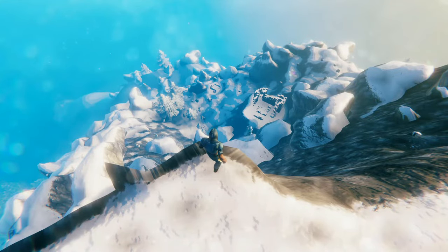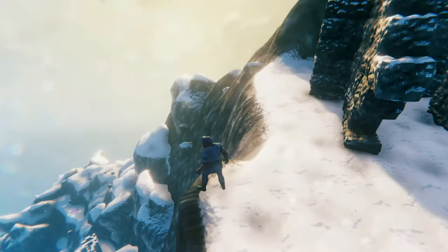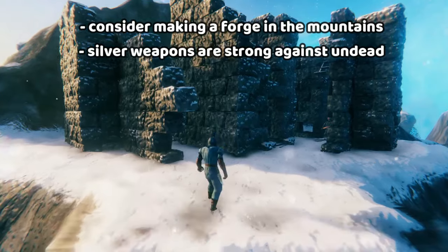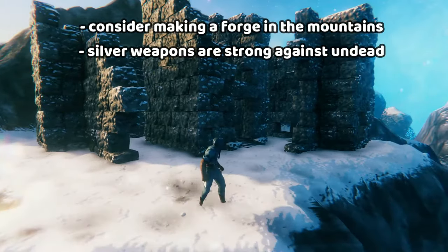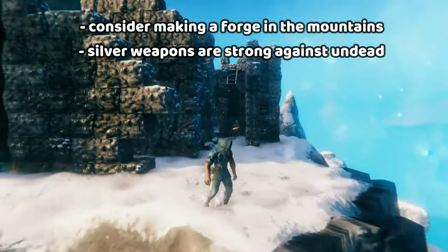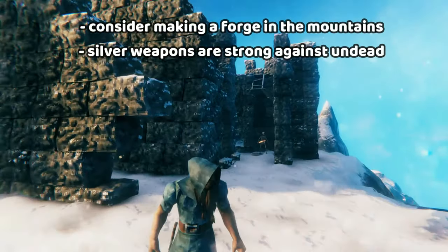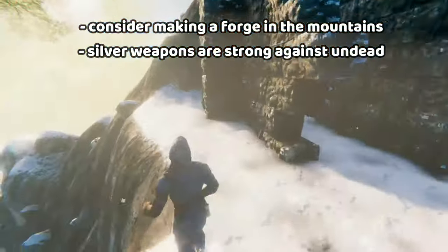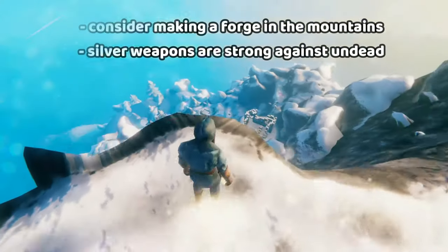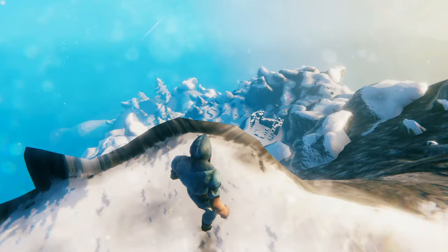And of course, the mountains are home to silver, which is one of the coolest metals in the game. Silver weapons do lots of damage against undead. And the Ashlands — guess what it's full of? Undead. So the silver sword is actually going to be equal to the Mistlands weapon, just because of this factor.